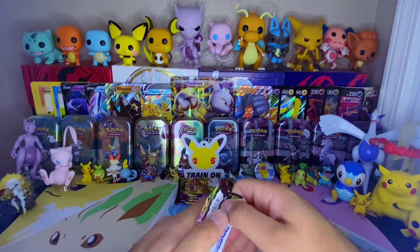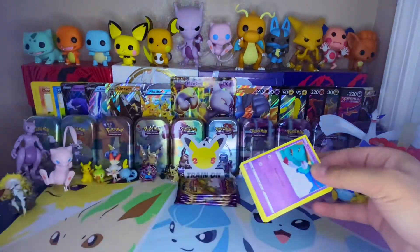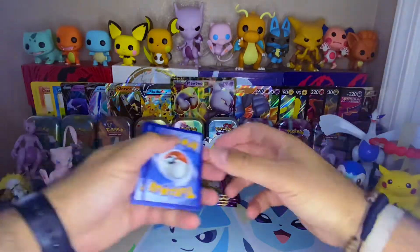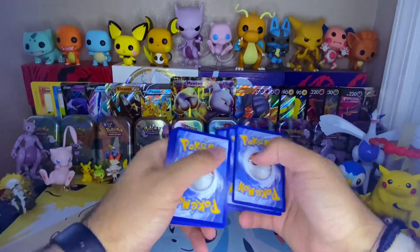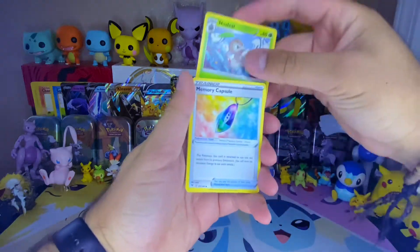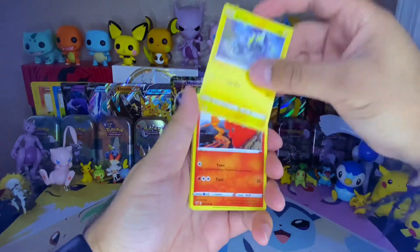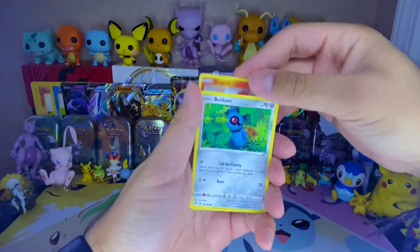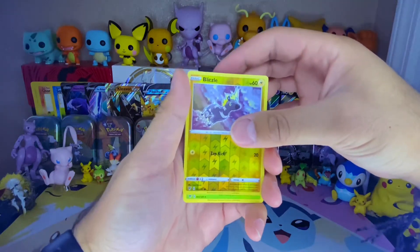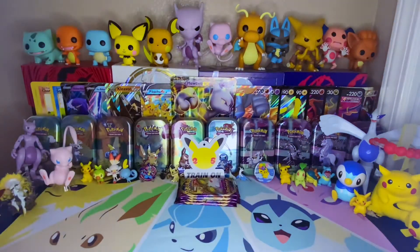Pack number 4 — I like when they open like this, so smoothly. Four to the front. Water Energy — no, it's Steel. Okay, so we got Nuzleaf, Memory Capsule, Girafarig, Chimecho, Blitzle, Slugma, Beldum, Miltank. Our Reverse is a Blitzle — very nice. And our Rare is a Beedrill non-holo. Right on, I'll take that one.